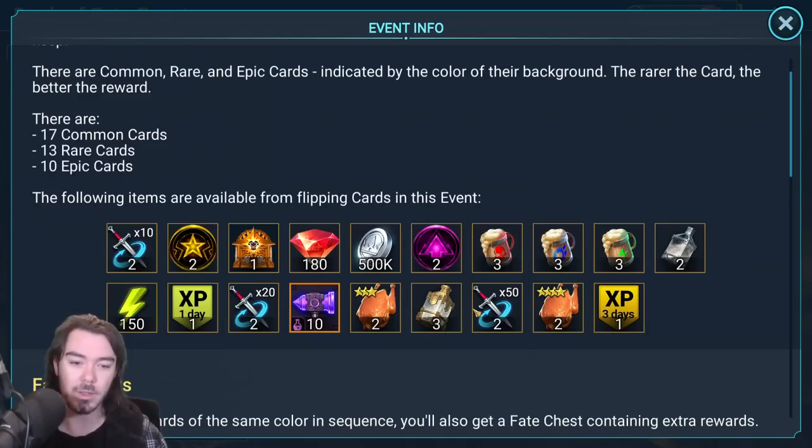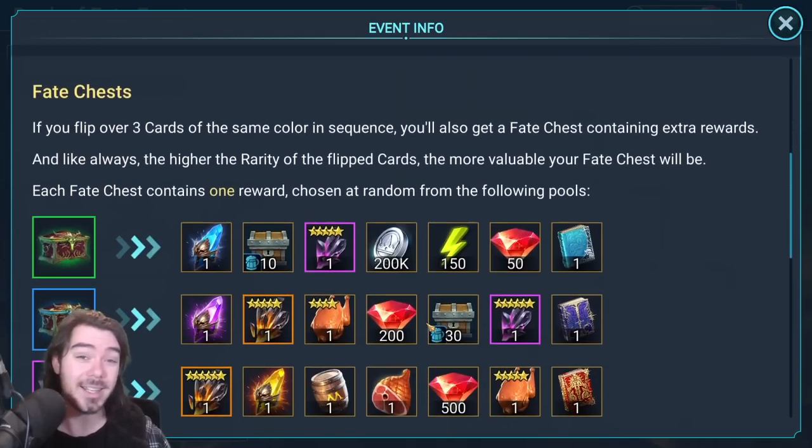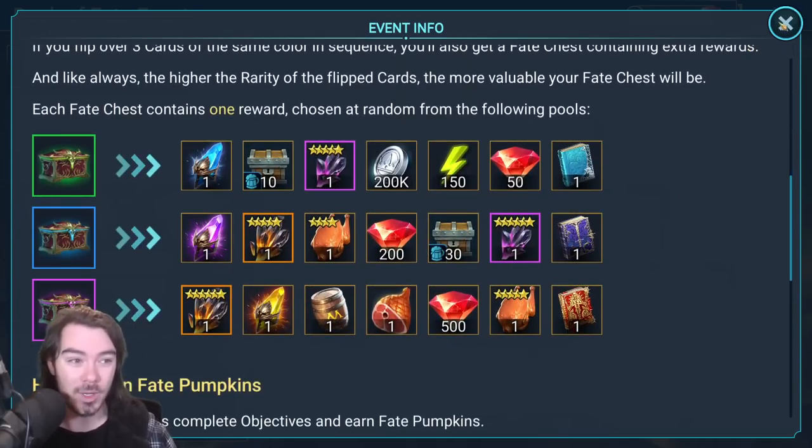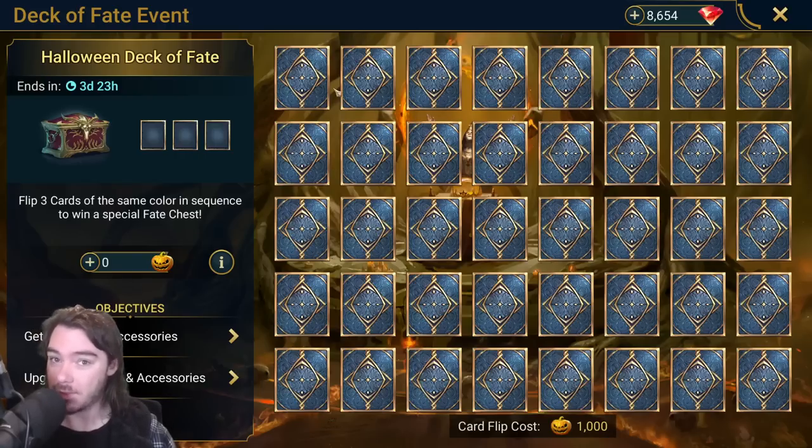When you flip a card it should stay up there, so you can work out what your chances are with the cards that are left. It's super unlikely though — remember, it's about a 1% chance, roughly speaking, to get one of these on your first set of three flips. If you participate more, your chance will go up.